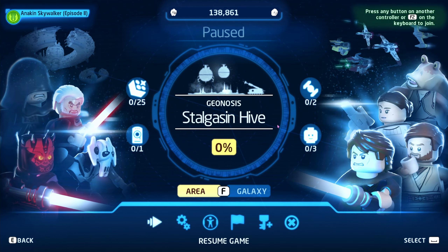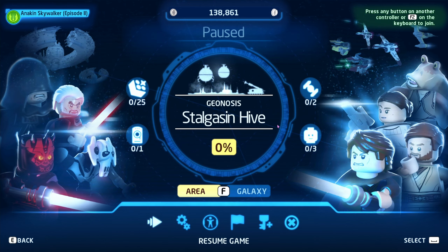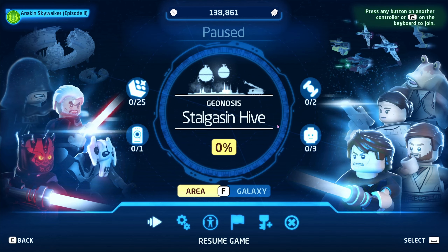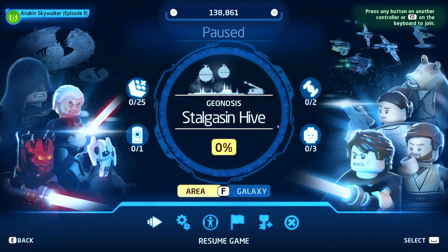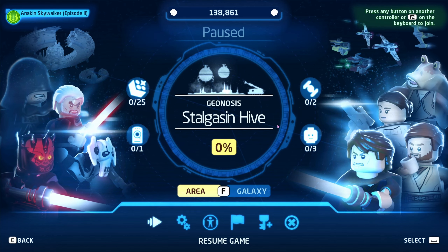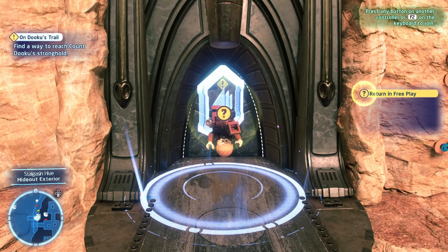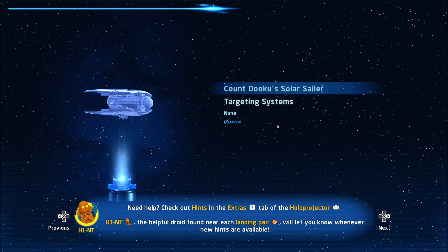Welcome to episode 8 of LEGO Star Wars: The Skywalker Saga. We're about to fight Dooku — we're finishing up Attack of the Clones in this video, right at the end. We already got past all the big parts except the Dooku fight versus Anakin and Kenobi. We just finished the big war, got saved by the gunships, killed Jango Fett, and now we're on our way in.